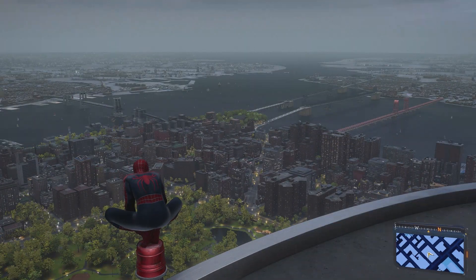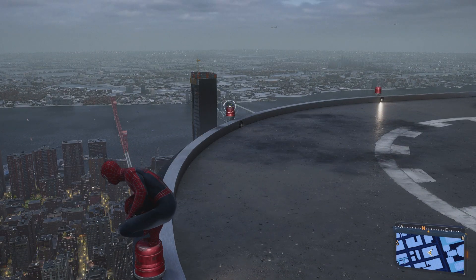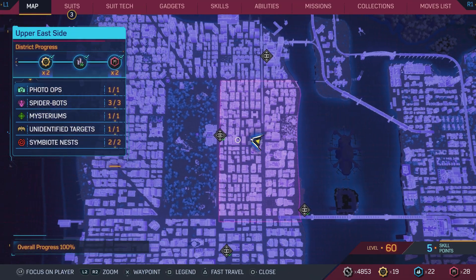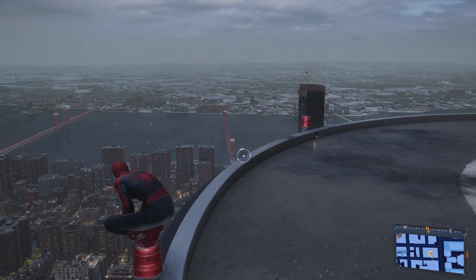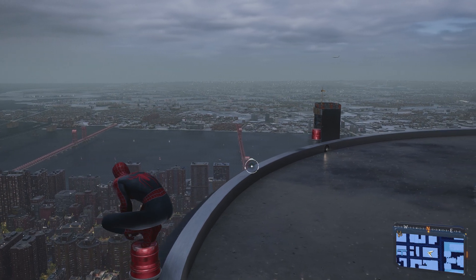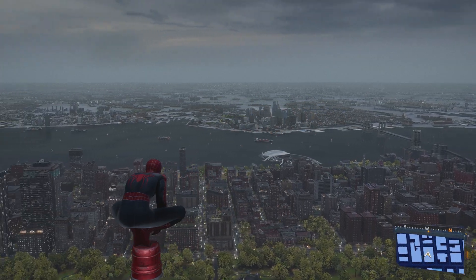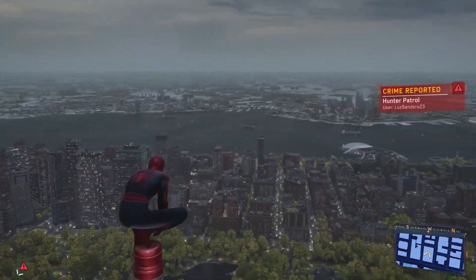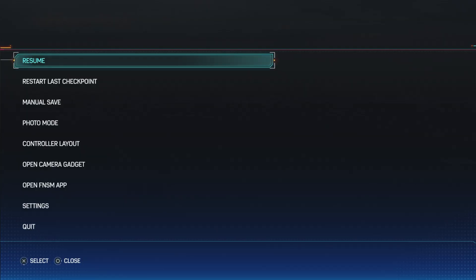Time of day changing was in the base game of the first game — you had to go to one of Harriet's science stations and change it there. But this is real time — sunset, dusk — that looks awesome. Overcast. I kind of wish you could turn it back into Symbiote City but I understand why not — it might take too many resources. But that is good overall.